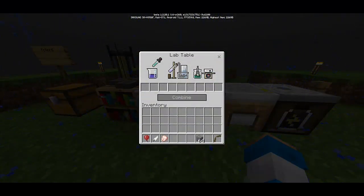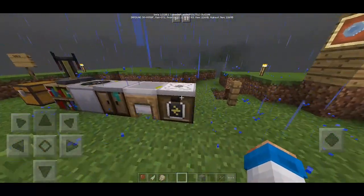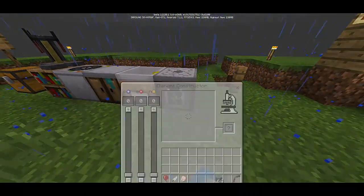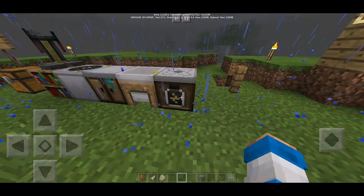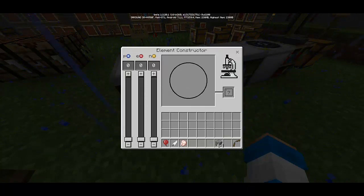The Lab Table lets us design and mix or combine different things and run our own experiments here in Minecraft, which is pretty cool - it's like the crafting table but more for science projects instead of just making blocks. Then we got the Compound Creator here, which also looks different and interesting. And this one - oh my gosh - this is the Element Constructor! You can build elements by choosing a number of protons, electrons, and neutrons.